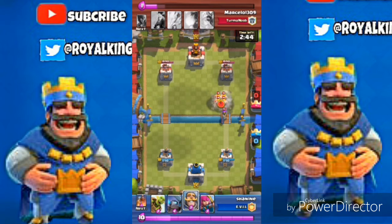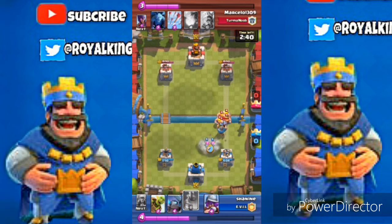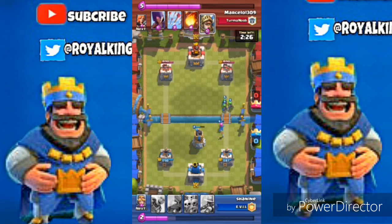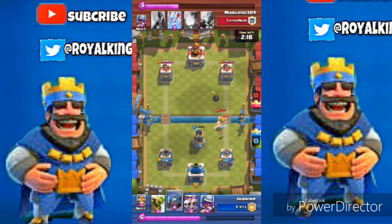Now we're gonna use the barbarian and drop a bomb tower to take out the horde — the bomb tower is a must in this deck. You guys can also use the Tesla instead, that's very cool too. If you don't like the bomb tower, use the Tesla, and then let the Prince totally destroy that.